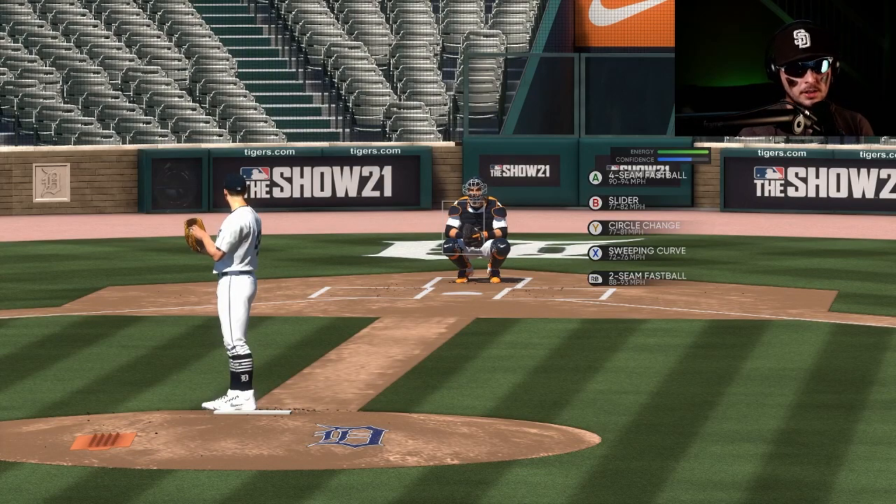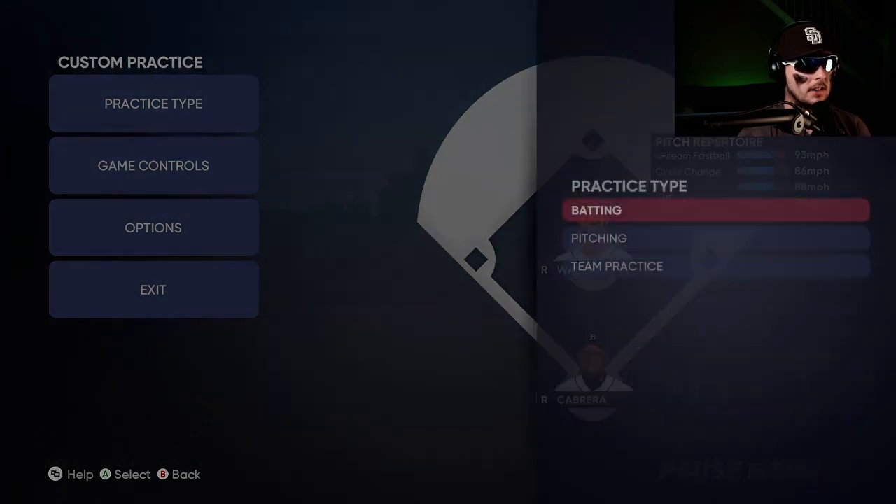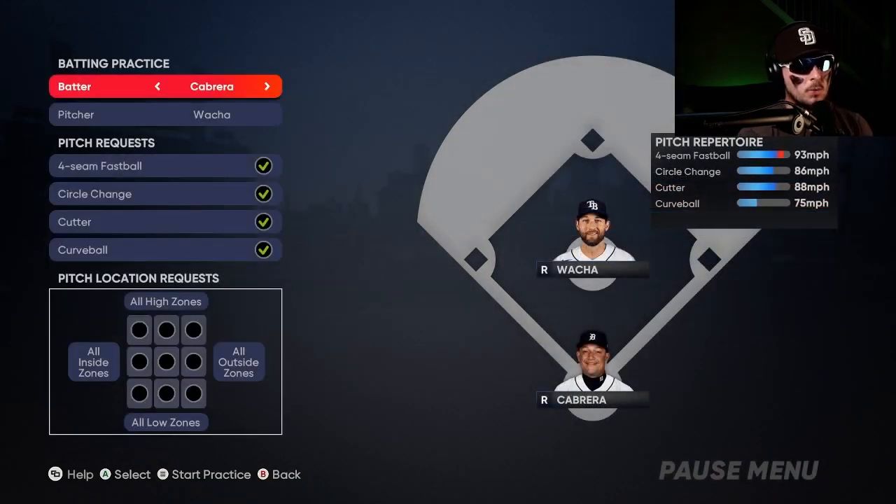To load it up on the pitching set, click 'Start.' When you go to Settings, click on 'Practice Type' and then select 'Batting.' Once you click on batting, select any hitter you want — I have Miguel Cabrera selected here against Michael Wacha.